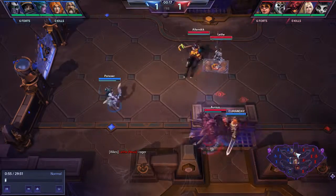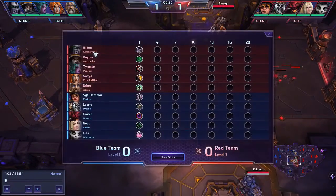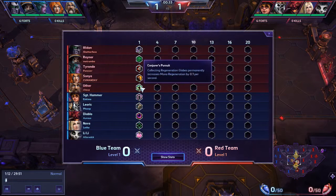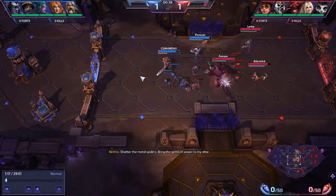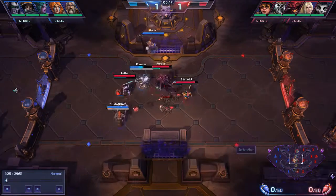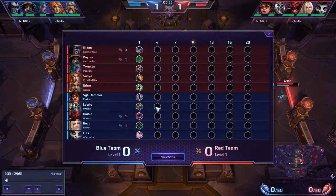I can go over the talents real quick. Everything is pretty standard looking at the Illidan and Raynor. He picked up Seasoned Marksman, which is great on this map — it's small, you can gather stacks, and it's just going to carry out in the late game. Tyrande has standard Ranger's Mark. Anything with stacks on this map is extremely strong. I like to go Regen Master for some health on Hammer personally. The block on Leoric is also very important against their comp with Sonya, Raynor, and Illidan, since a lot of their damage comes from auto-attacks.